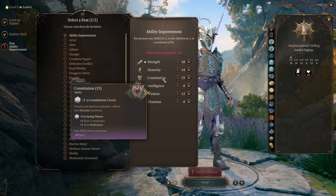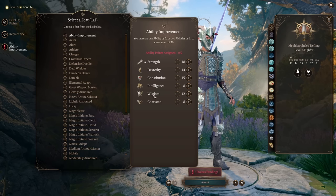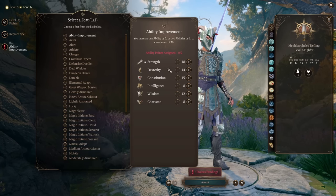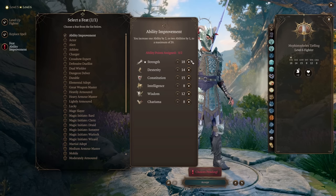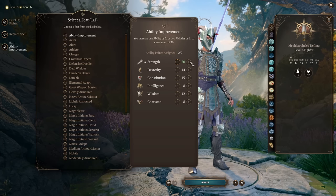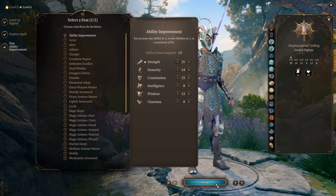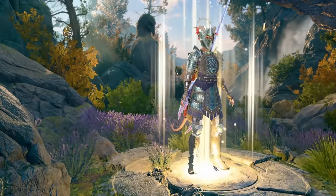Right as the last shadow falls, we hit level 6, which gives us another 8 max HP, and since we're a fighter, a brand new feat option as well. After a bit of deliberating between Heavy Armor Master for extra tankiness and just a plus 2 to our strength score, we end up going with plus 2 to strength. Can't go wrong with that improved modifier, especially with Tavern Brawler as our first feat choice.